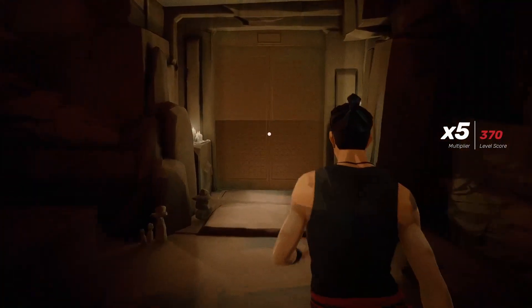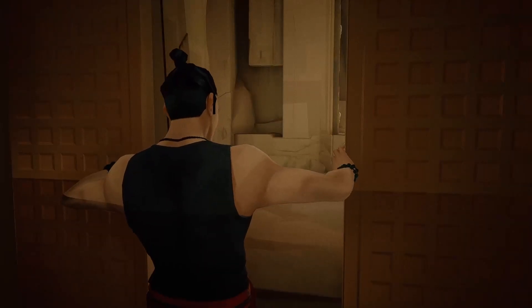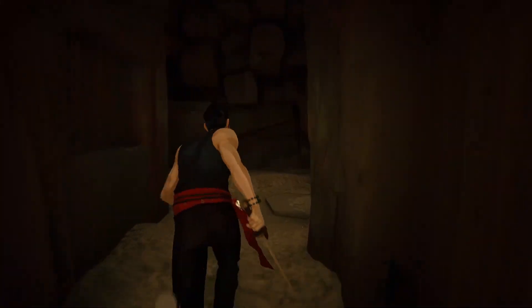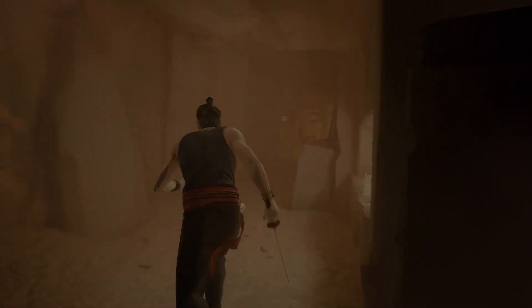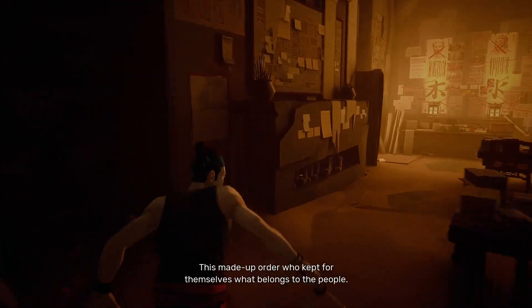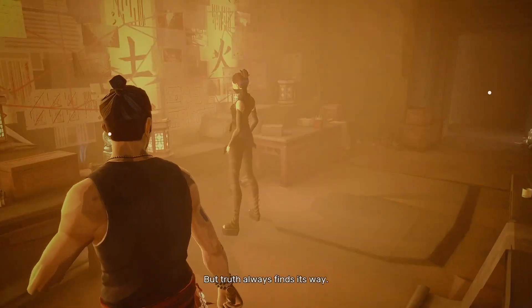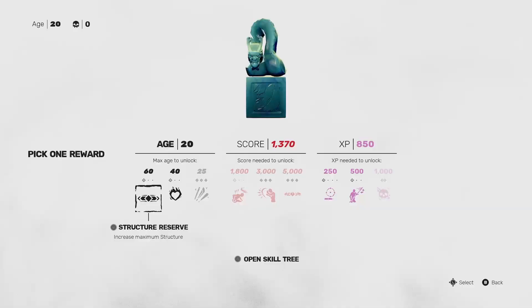As we push ahead we see the first of two mini bosses in this area, and both mini bosses are super easy to kill. As long as you have a charged backfist with the knife, it's an instant kill. You see this dark brick ground area — just charge right here and stab, and that's an instant kill.